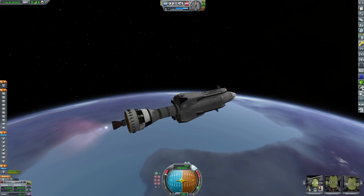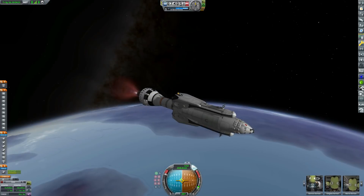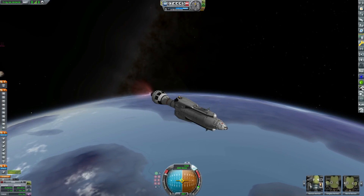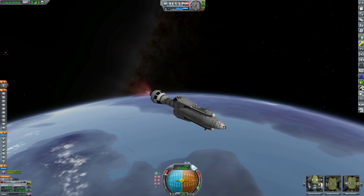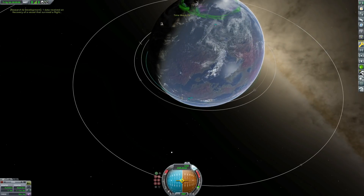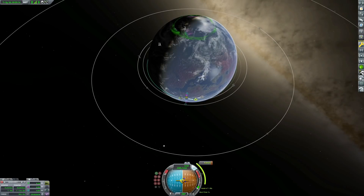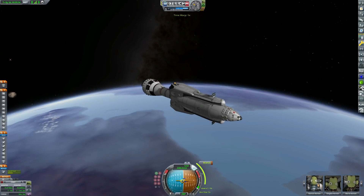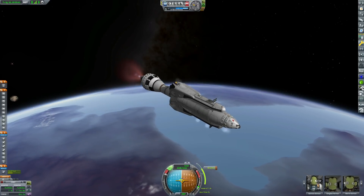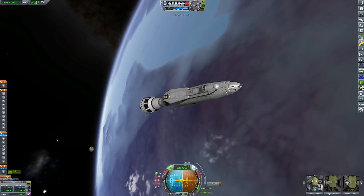We've changed our Atlas launch vehicle — it's actually the same launch vehicle with the same engine configurations, but we've made the entire thing five metres, because when it went down to 3.75 metres it got a little bit tall and looked a little bit silly. We're going to keep iterating on this launch vehicle, and we actually perfect it later on in the episode.